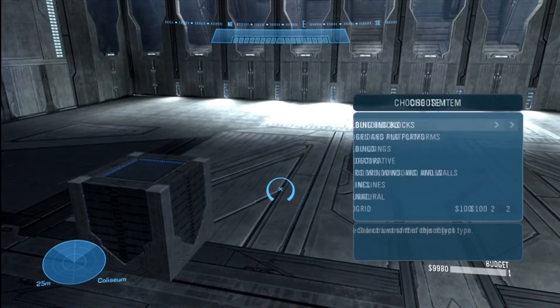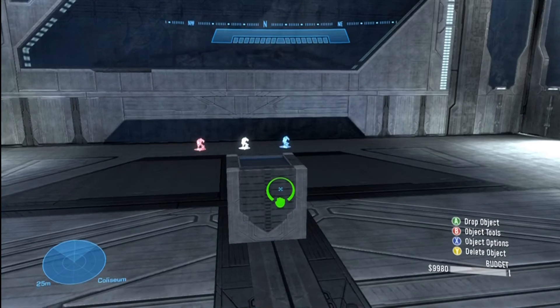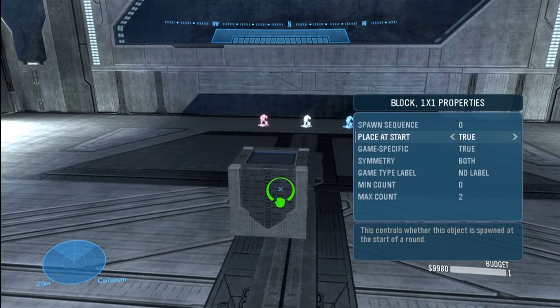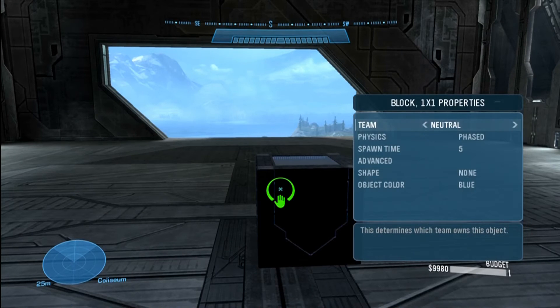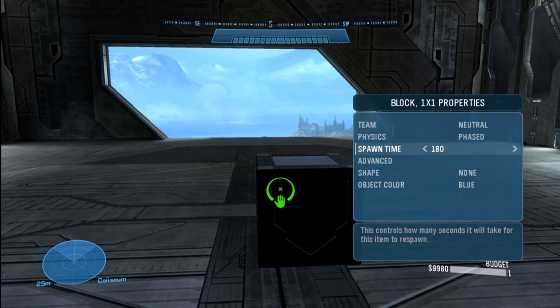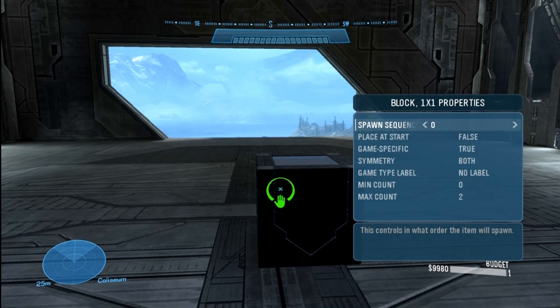So if you do set place at start to false, make sure the spawn sequence has a time value — even if it's just one second or up to three minutes. I'll start a new round to show what happens when it's set up properly. The object disappears at the start but reappears in about five seconds — it's never permanently gone. This is great for maps where walls spawn in, or guns and power-ups spawn later. Set the time from game start and plan your custom game accordingly.